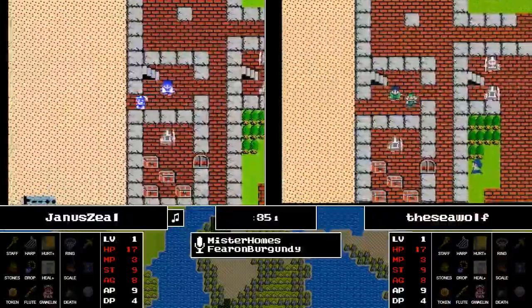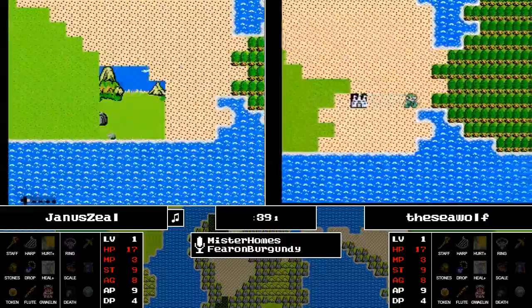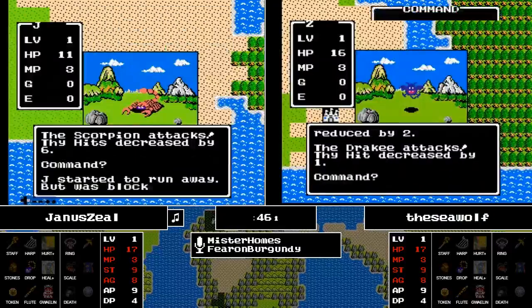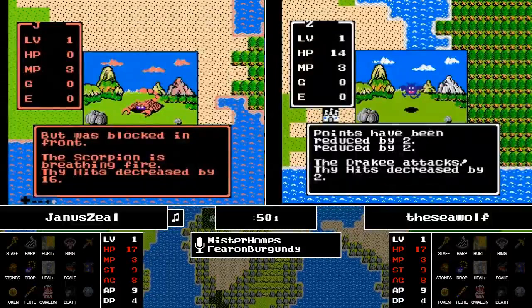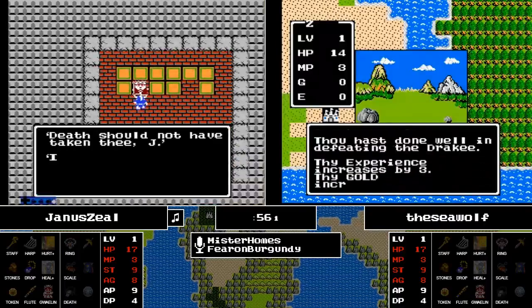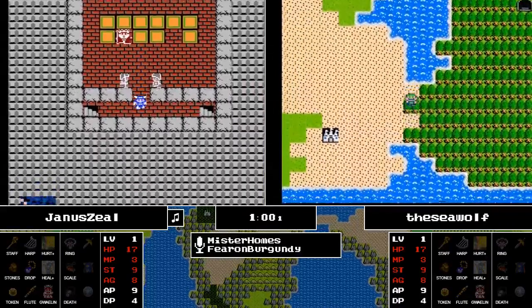Nothing really fabulous to start off with, but it looks like they're at nine strength, which is more than enough to beat Slimes and probably a Drakey, so they should be able to get out of level one pretty quickly. A Scorpion on Janus's side — he's trying to get away and finding out there is the standard Dragon Breath, which is going to send Janus back fairly quickly.